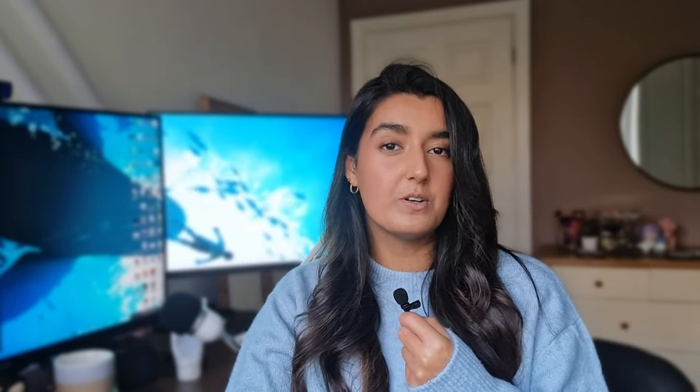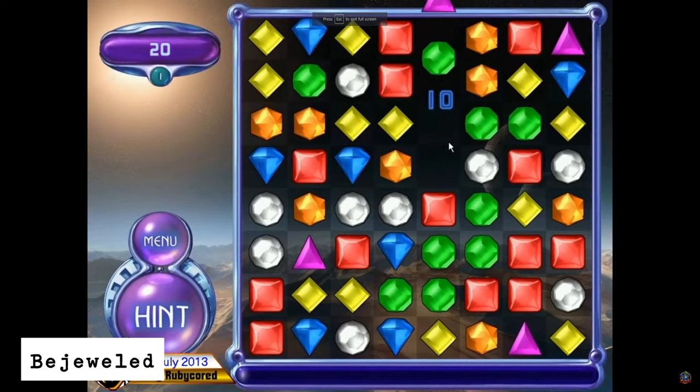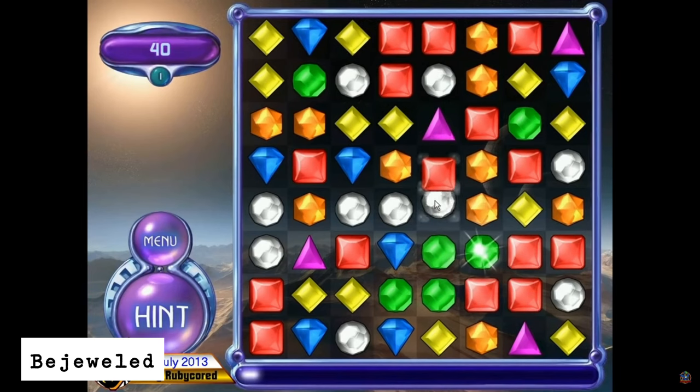The final game that I would recommend to make is a simple puzzle game, which usually involves solving challenges using critical thinking and strategy. Games that come to mind would be a simple tic-tac-toe or even any game with logic such as Bejeweled. This encourages a lot of strategic thinking and putting a lot of logic behind your level design, as well as a lot of planning.